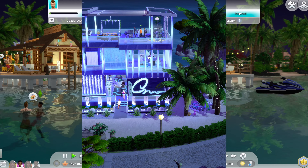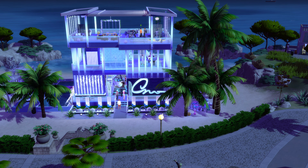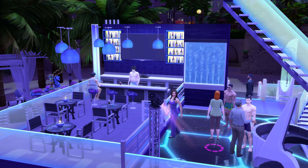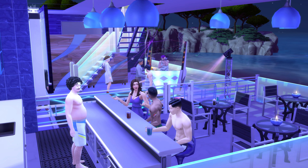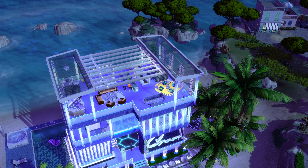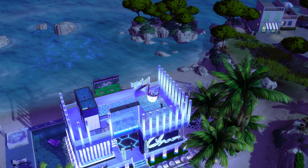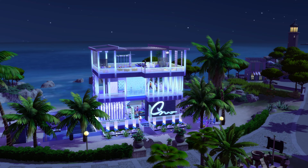Another thing I like to use this mod for is to add extra DJs and bartenders to nightclubs. What you see is Blue Nightclub in Tartosa. Typically with the Sims 4 you get one bartender and one DJ to spawn, but this mod gives you the ability to add up to four DJs and four bartenders. So if you wanted an R&B lounge on one floor, hip hop or reggae on another floor, and a bar on every floor, you could do that. It definitely gets the club more popping.